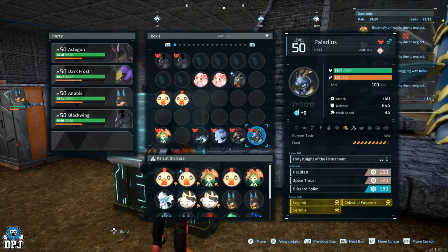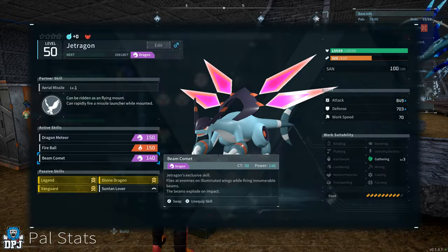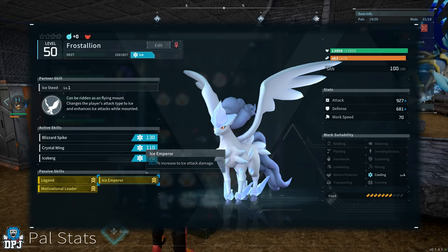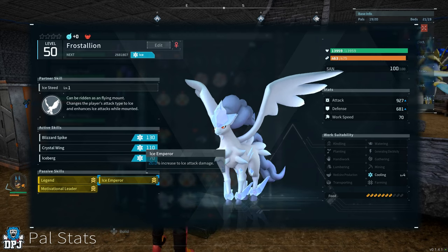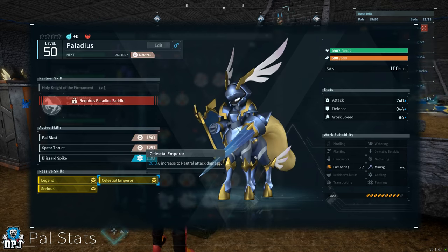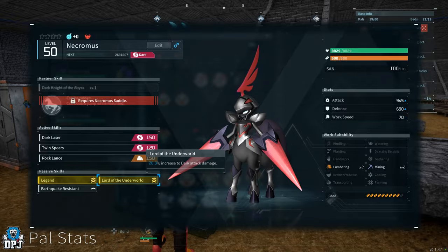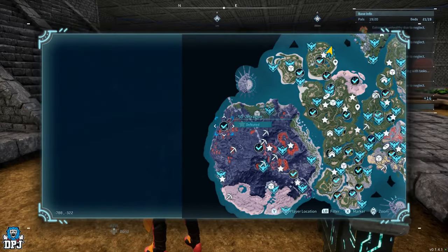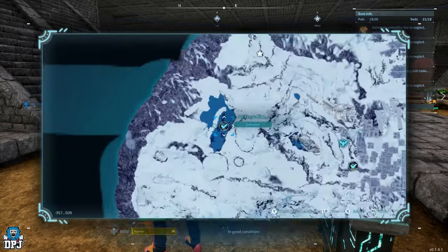Each of these four legendary pals has another passive exclusive to said legendary. Divine Dragon is exclusive to Jet Dragon, giving a 20% increase to dragon damage dealt. Ice Emperor is on Frost Stallion only, giving a 20% increase to frost damage dealt. Celestial Emperor is exclusive to Palladius, giving a 20% increase to neutral damage dealt. And Lord of the Underworld is exclusive to Necromas, giving a 20% increase to dark damage dealt. If you want to pass them on to other pals of the same element to increase their damage, you've got to do what you've got to do.